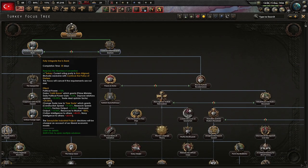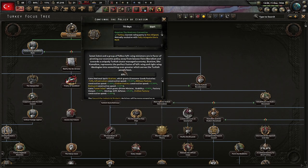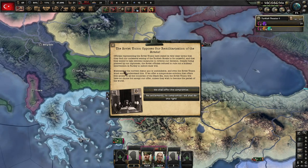It'll be a little different than what I think it is. Fully integrate the bank? We'll go with continuing the policy of etatism. Now, I'll be honest: if I'm not choosing the way you guys want me to, don't worry. I will be playing Turkey, probably also Greece, Bulgaria, and maybe even Yugoslavia, since none of the other mods work.